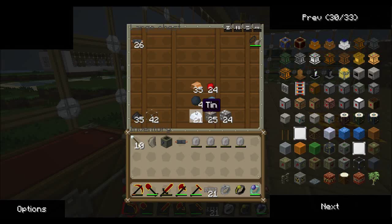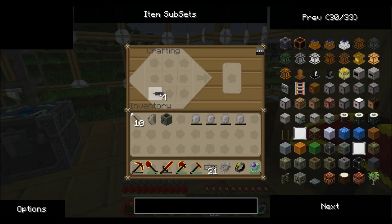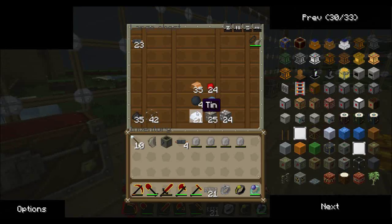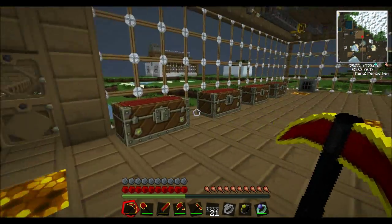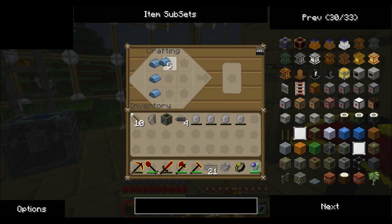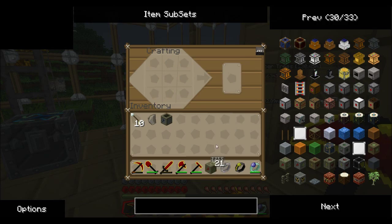We've got four energy crystals — they don't stack which is quite annoying. Do we have any copper cables left? Yeah, one, two, three, four. The bat box requires a transformer and we need some machine blocks. So with a machine block in the middle and four energy crystals around the outside — let's swap these around — and we've got our MFE.